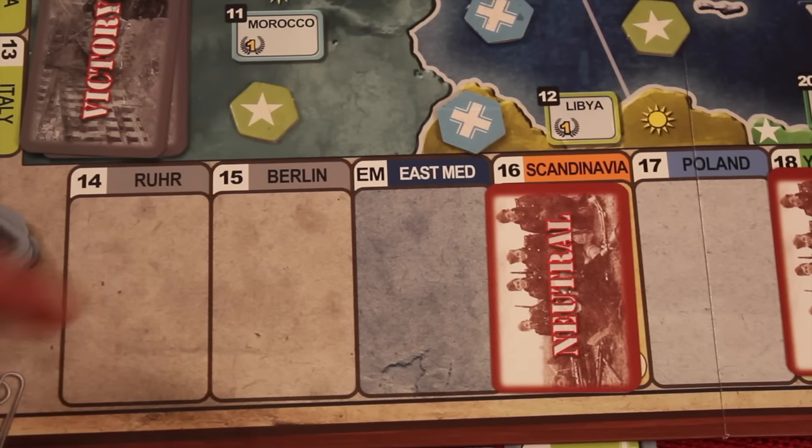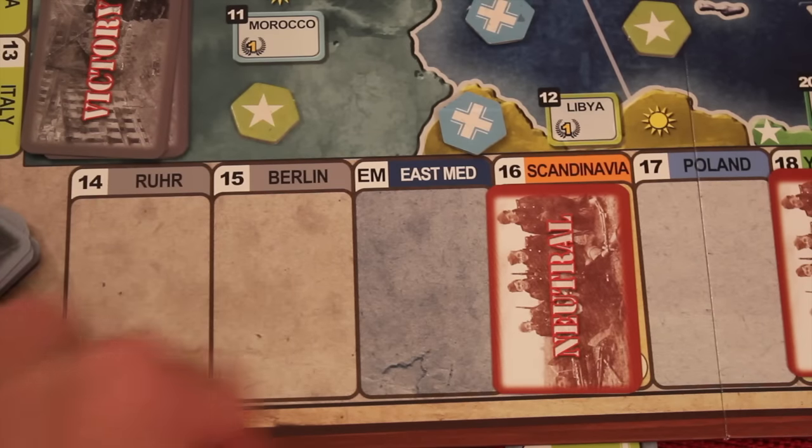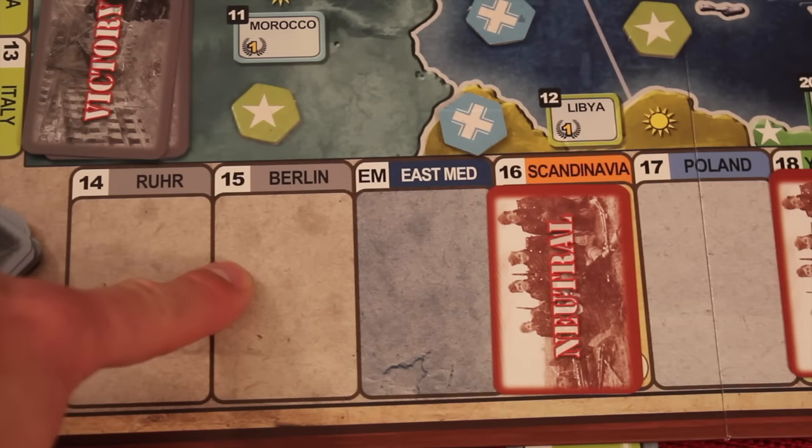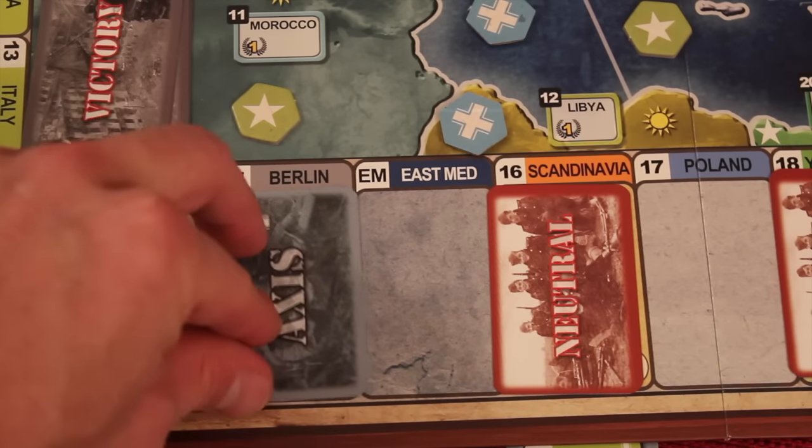Another thing you can do is add cards to defense. All the provinces have places around the board, numbered like they are on the board. Since I own Berlin right now — it's Axis — I could put a card there for defense.